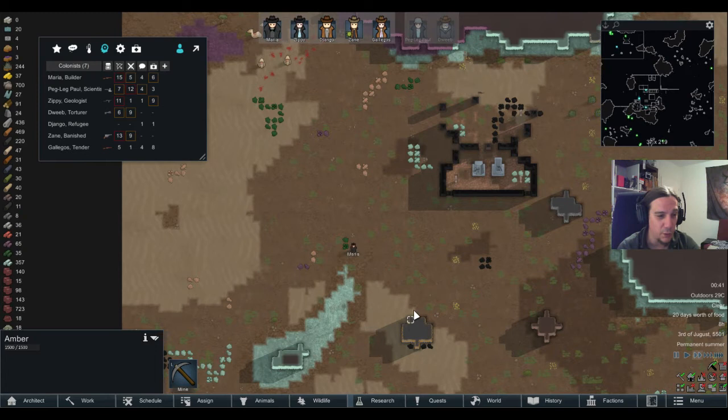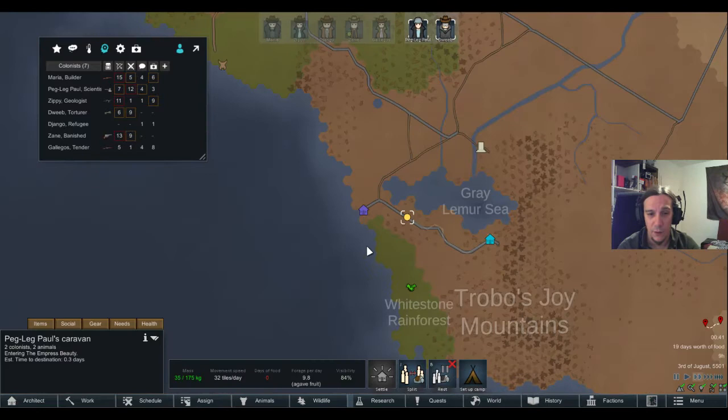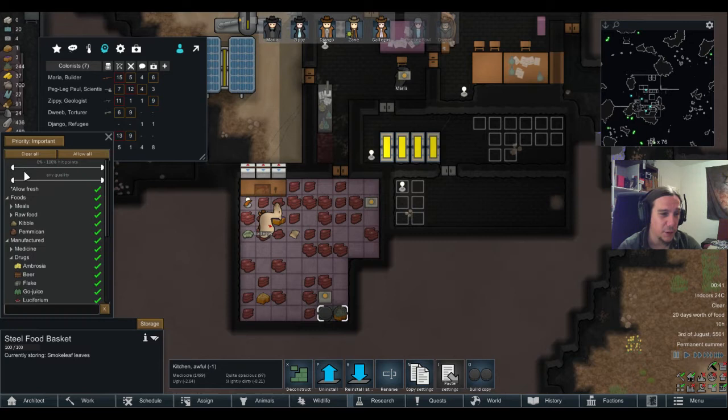Surprisingly manageable here — I didn't expect that. Paul's caravan is out of food, but they're going to hit home today, so it's not that horrible. What do they put first into the food basket? Smoke leaf. Come on guys, stop kidding me — this is for meat, because we have tons of meat. Tons of different meat as well.